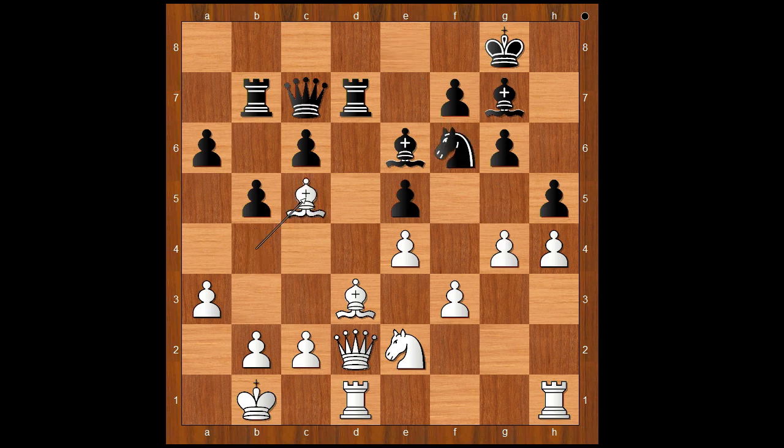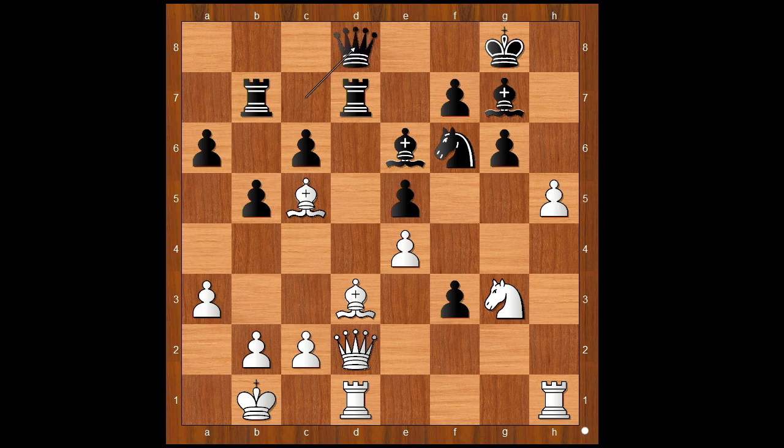Back to our game: h takes on g4, and now knight to g3, g takes on f3, h5 — quite a bold play against the world champion. Queen to d8, h takes on g6, f takes on g6, queen to g5, king to f7. Carlsen's king is on the run.